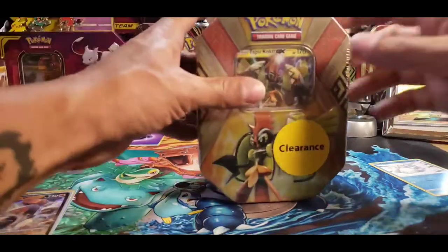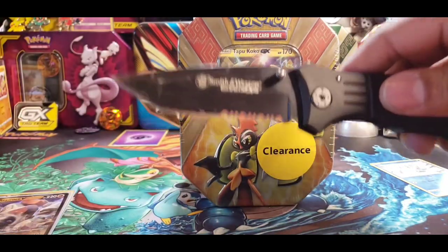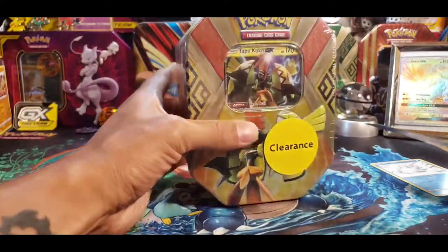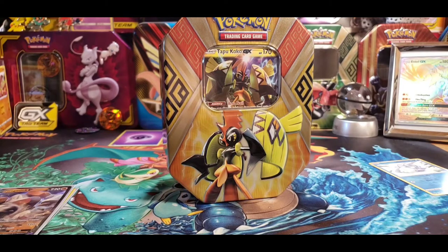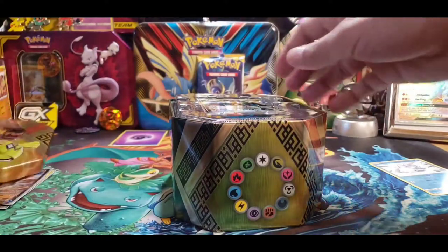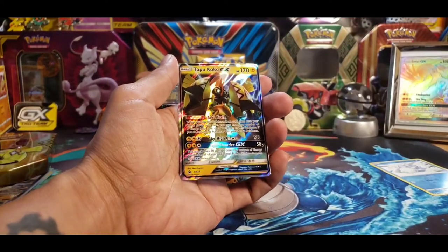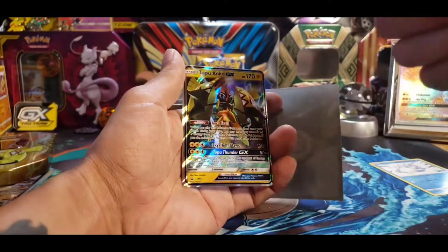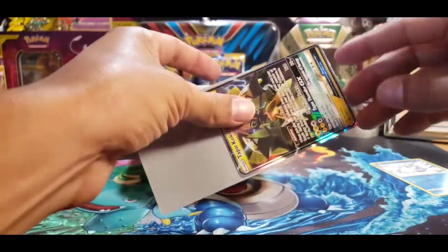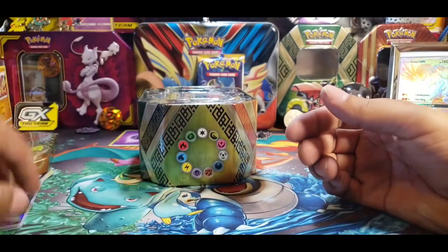I might wait on that one — I might need a tool for this. Paul opened up one of these and he got some pretty good pulls out of it. It was two rainbows on the Zoroark one. No — it was the Tapu Bulu. The other pudding. I have the yellow pudding — Tapu Koko. This is a bit off-centered, but that's alright, we will take it.